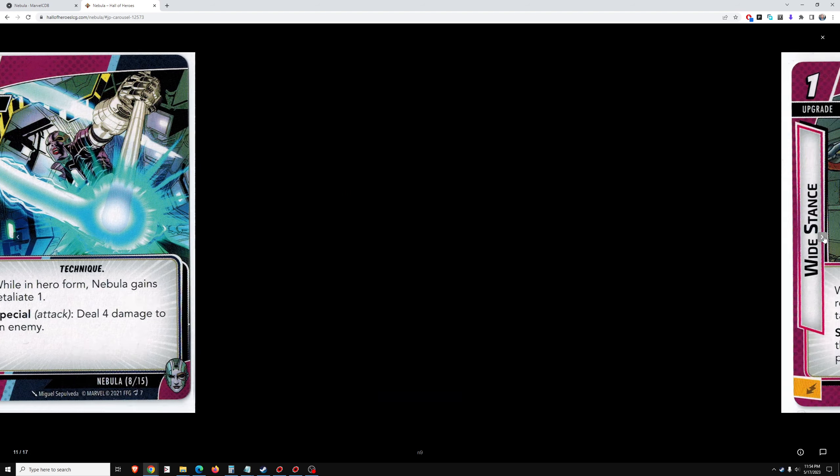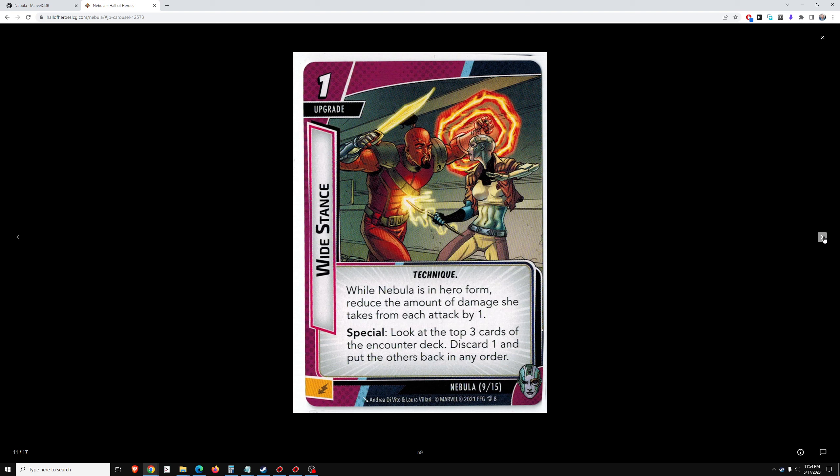Wide Stance — another technique, 1 cost upgrade while Nebula is in hero form. Reduce the amount of damage she takes from each attack by 1. Special: look at the top 3 cards of the encounter deck, discard one and put the others back in any order. That's above average — not exceptional, but above average. Depending on the card that you discard, it could be exceptional if you discard something really heinous. We're looking at an above-average hero, but nothing exceptional, and not a ramping hero, so not going to be the hero you bring to heroic 1 or heroic 2 quests.